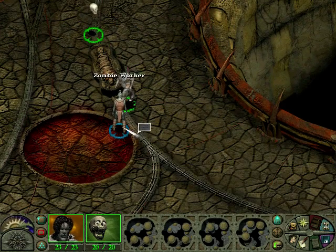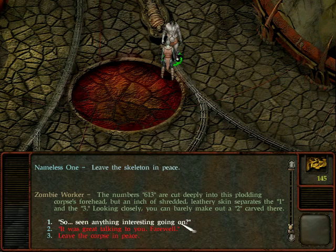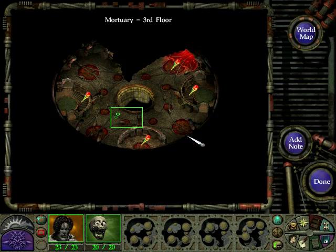The numbers 613 are cut deep into this plodding corpse's forehead, but an inch of shredded leathery skin separates the one and the three. Looking closely, you can barely make out a two carved here. Apparently there's nothing going on with this skeleton.